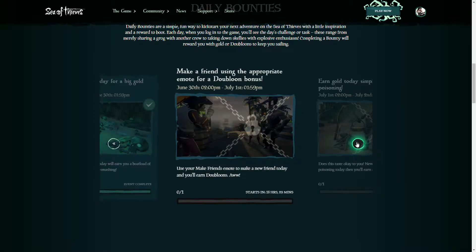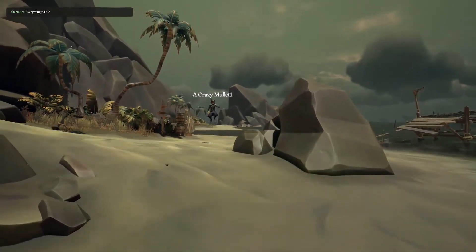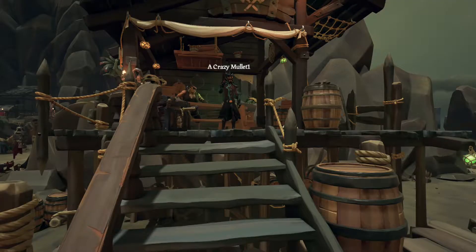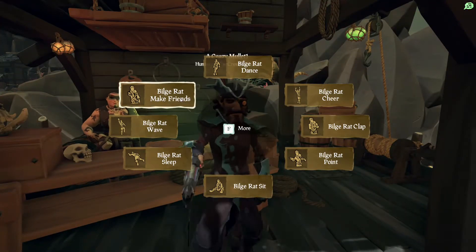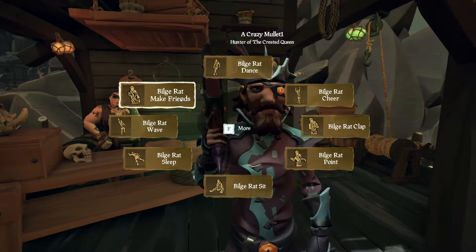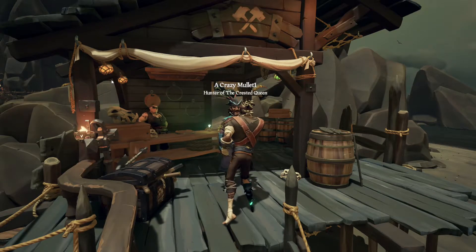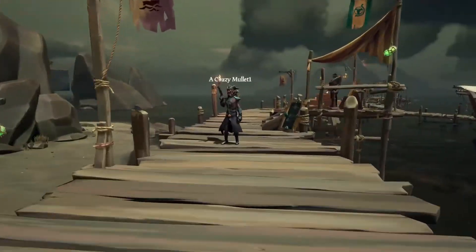The June 30th bounty is to make a friend using the appropriate emote for a doubloon bonus. You'll want to find another pirate in the session, open your emote wheel, and simultaneously use the Make Friend emote with the other pirate. This will open a new friend request, and once you've accepted it, the bounty will be complete. This bounty will work with any pirate that is not in your friends list, including members of your own crew. Alternatively, you can join an open crew or simply ask a random pirate passing by.